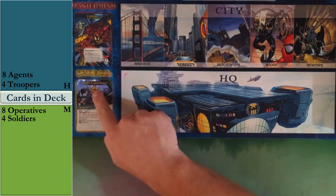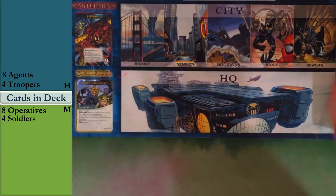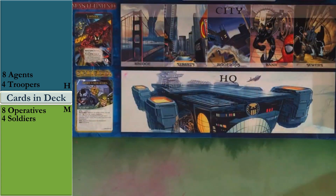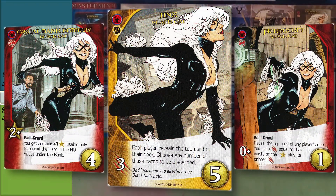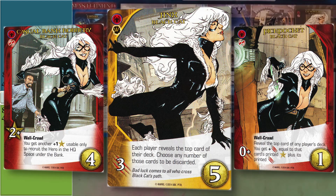You can kind of see the villains — if you can read that, you can see what scheme we're doing today. Let's take a look at the heroes. First hero up is going to be Black Cat. She's not really solid — Pickpockets has so much variability in there.